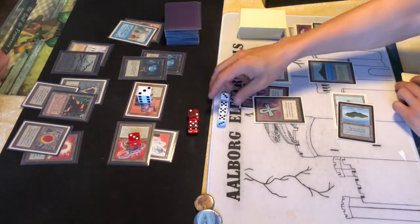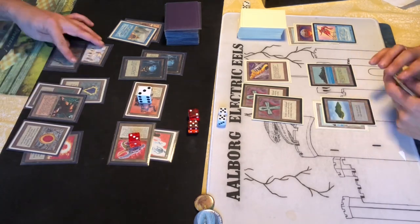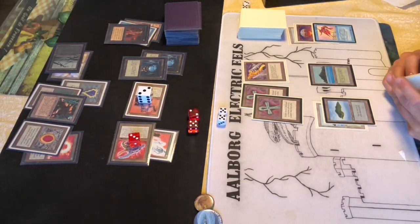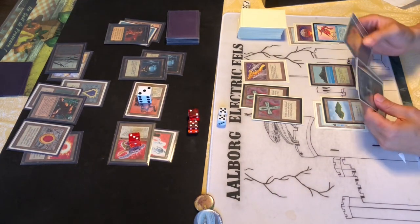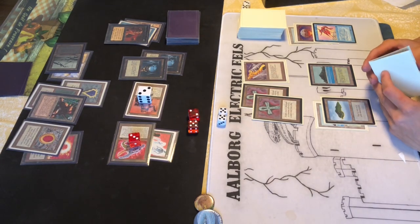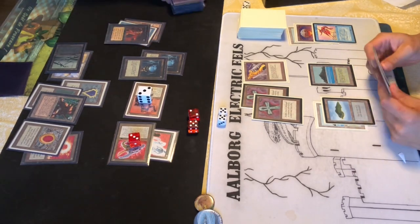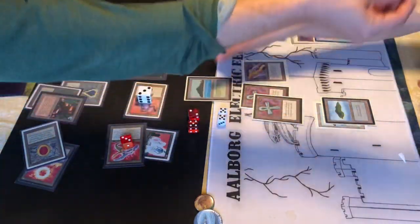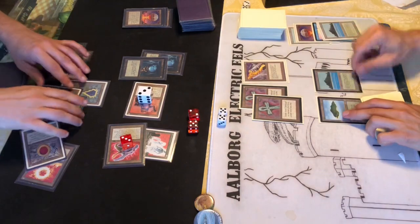Down to seven life now, attacking for eight - I could have also attacked with a Factory for some reason but I don't, I should have. Tutoring here - it's down to 10 life. I don't play Mind Twist in the Demon Engine deck, so what to pick? The ancestral recall has been over... Time Walk probably. Going for a Chaos Orb targeting a Tropical Island - taking the other one. That's another way to finish it.